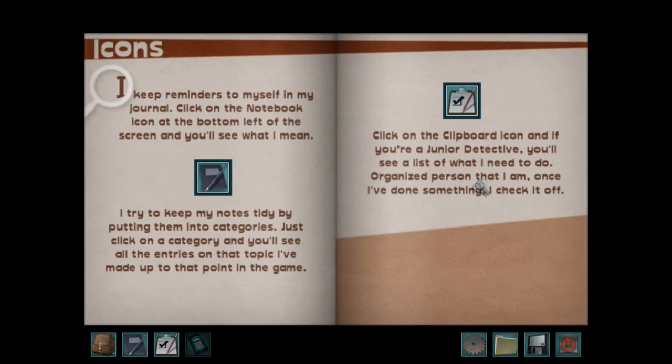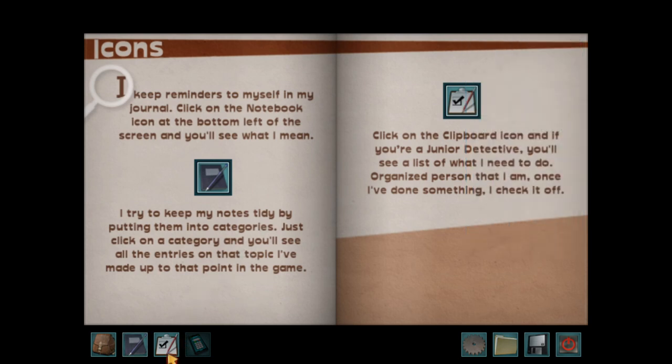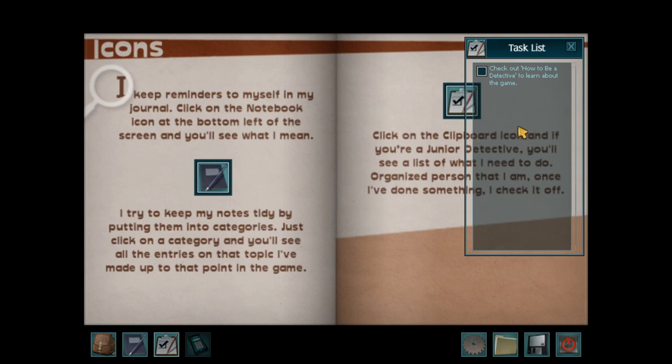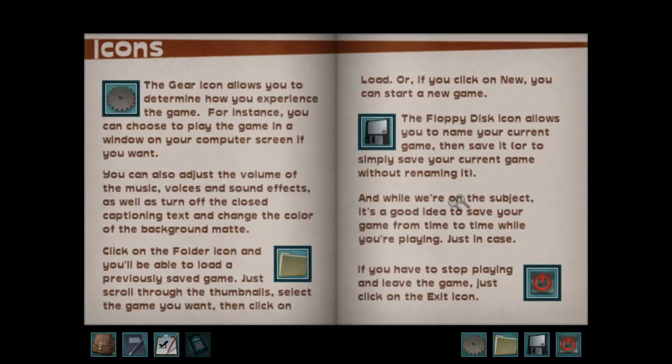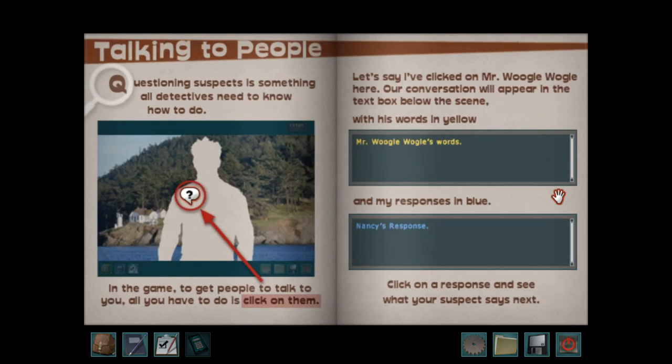Click on the notebook icon at the bottom left and you'll see what I mean. I try to keep my notes tidy by putting them into categories. Click on the clipboard icon and if you're a junior detective, you'll see a list of what I need to do. Once I've done something, I check it off. Observations — my desk is very neat and clean. Suspects — I suspect this section will soon fill up once I start my case. Gee, you're being snarky already, Nancy.